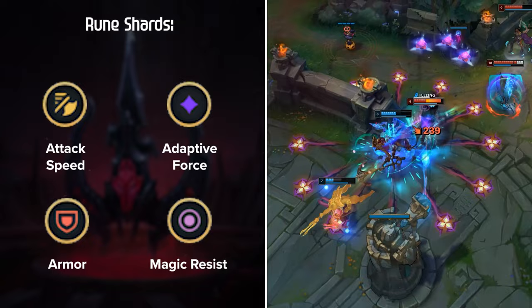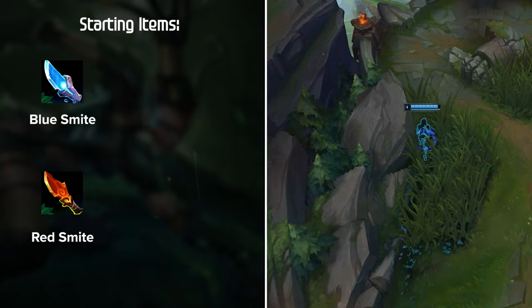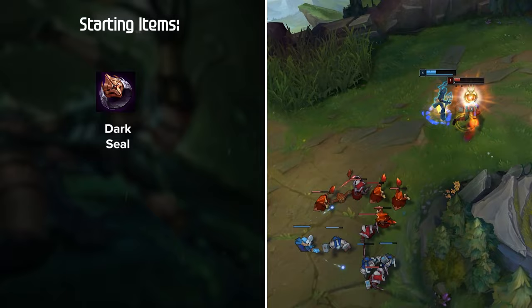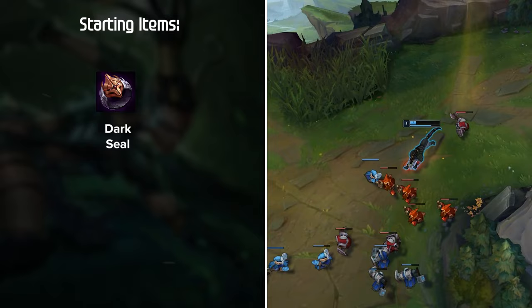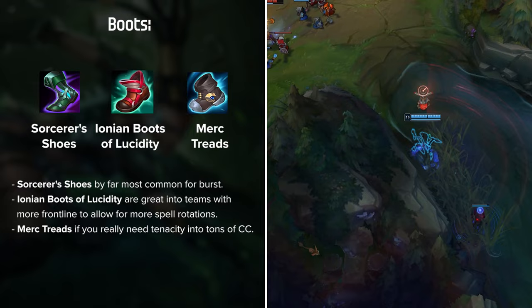Now let's discuss Nidalee's best item builds. Both Red and Blue Smite are viable choices. Red Smite is the better option for dueling power, while Blue Smite is great to aid in landing spears and gap closing against more mobile teams. Dark Seal is also a very powerful item to pick up early with any extra gold since it can provide massive snowball potential for such a cheap price. For Boots, Sorcerer's Shoes are by far the most common for burst, Ionian Boots of Lucidity are great into teams with more frontline to allow for more spell rotations, and Merc Treads if you really need Tenacity into CC.